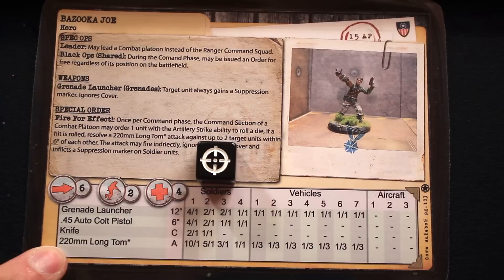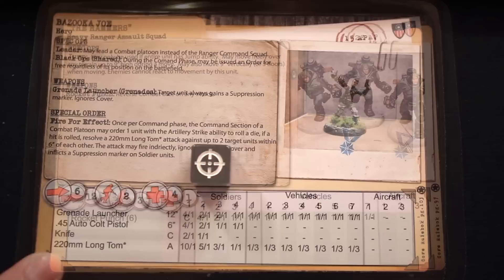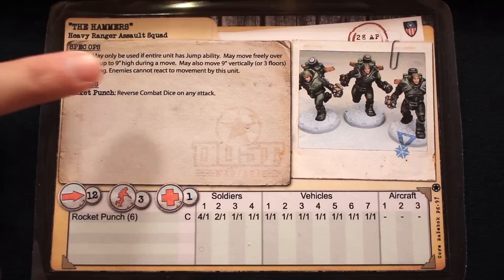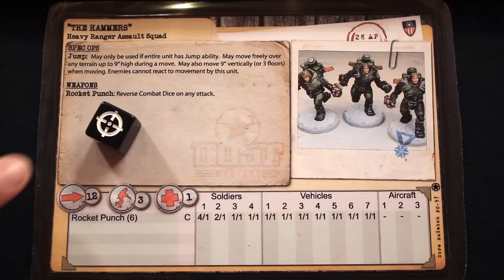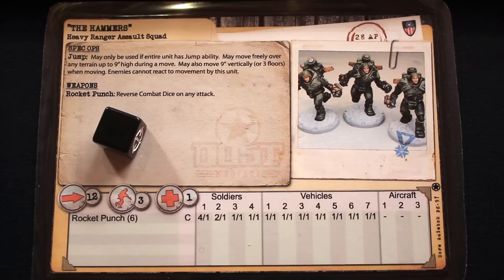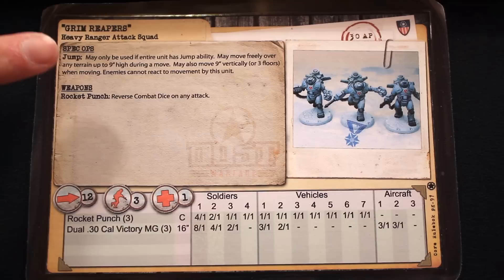The 220mm long tom weapon stat on the card is the weapon stat for that airstrike — it's not a weapon Bazooka Joe is carrying around that he can fire. Next up, we have the Hammers. They have the jump special ability: any time they take a move or march move action, they can ignore obstacles up to 9 inches tall. These guys can literally jump over buildings, and when they move, enemies cannot react. They also have Rocket Punch, which means the blank side of the dice counts as hits — it's very powerful, but it's a close combat weapon, so they have to get up close first.